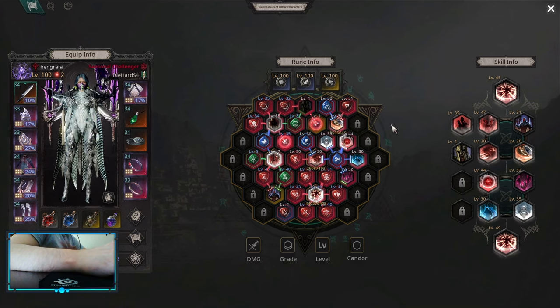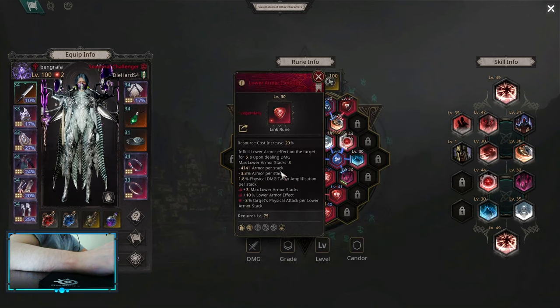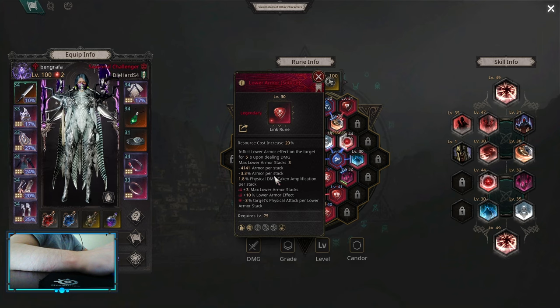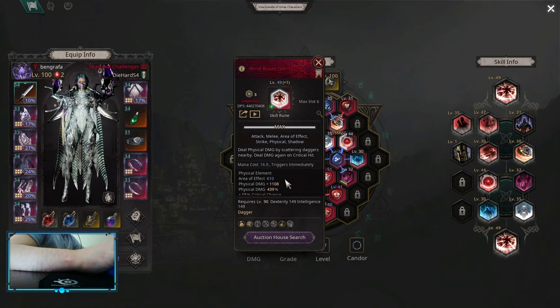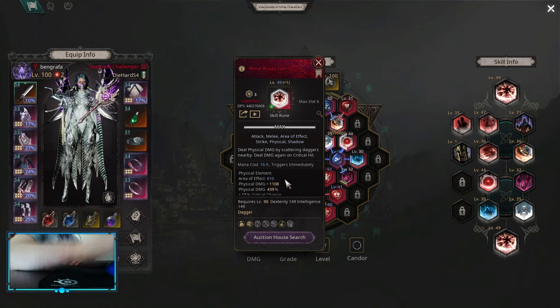Another thing for physical builds specifically: use lower armor on your Illusion Axis to increase your single target damage, because it can only apply one stack at a time. So it doesn't matter if you hit 10 or 20 enemies — you're only gonna be able to apply one stack to one enemy, so it's only good for single target damage. Another big thing right now is area of effect — most skills with the AoE tag are really strong because you have so many zodiac nodes that increase it, and your skill can become as big as your screen.